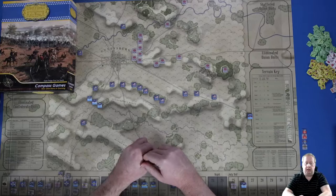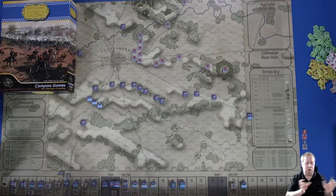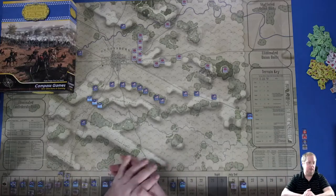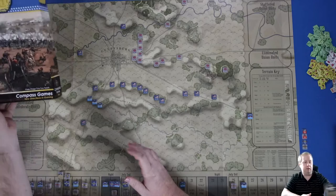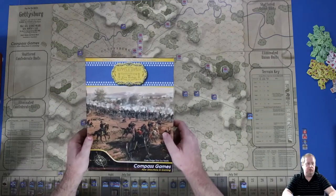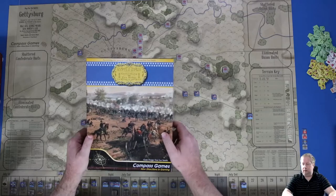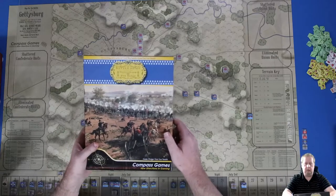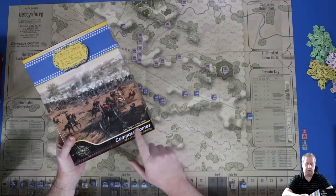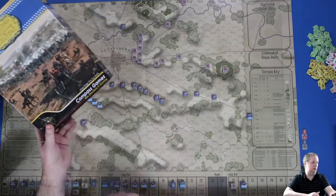I'm also going to try to do a time-lapse video by taking photos of the game and putting it together, so you can see the pieces moving as I play. So what am I going to play? Two of my favorite battles to study and play are Gettysburg from the Civil War and the Battle of the Bulge from World War II. Fortunately those two battles have a lot of games made about them, especially Gettysburg. I'll start with Gettysburg — this is the Battle Hymn series by Compass Games. It's two battles in the box, Gettysburg and Pea Ridge, but I'm just doing Gettysburg. The game designer is Eric Lee Smith, kind of a new system, and I think volume two is in the works.